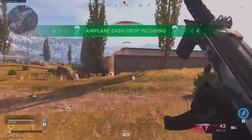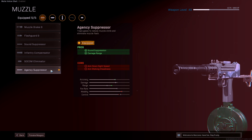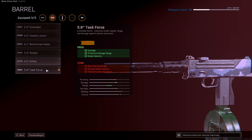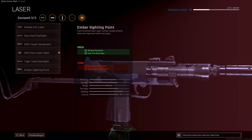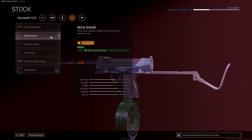This is the MAG-10 Warzone loadout that you need. On the muzzle you've got the Agency Suppressor, which gives you extra sound suppression, range, and damage — exactly what we want. Next up we have the 5.9 Task Force barrel, which gives you more damage, effective damage range, and bullet velocity. Next up we have the GRU 5 milliwatt laser sight, which improves all hipfire accuracy.